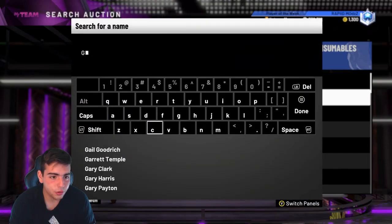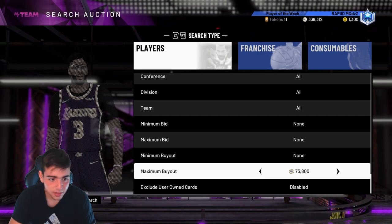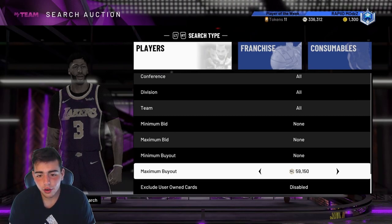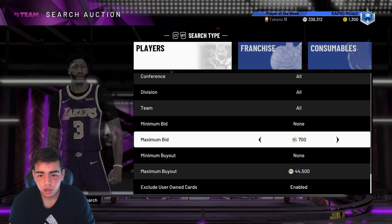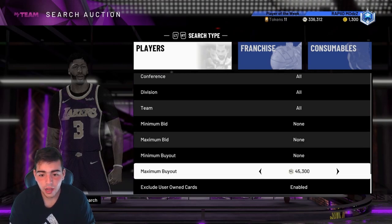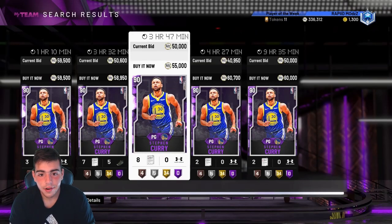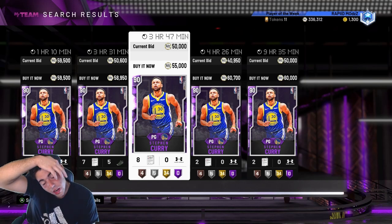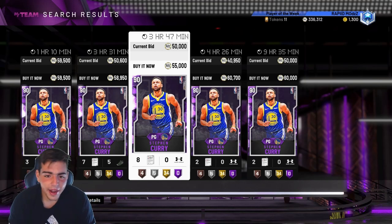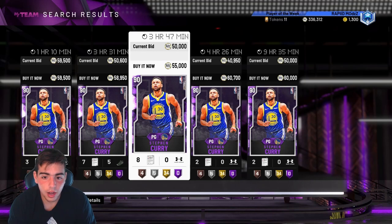I sold my Currys for 48K — I got three of them for 30K. I used him a couple games. Curry went up so much; I regret selling him at 47. I could have sold him for 55K and made an extra 8K MT. I botched so hard. That's just a big L.